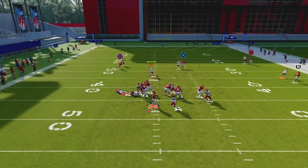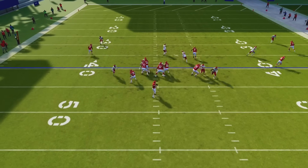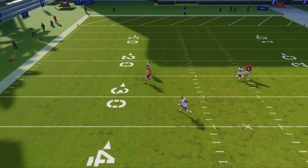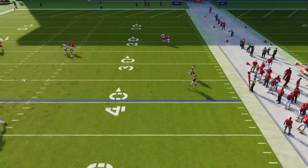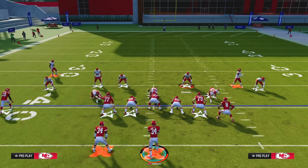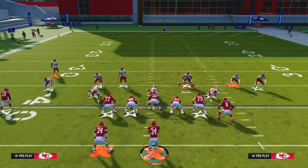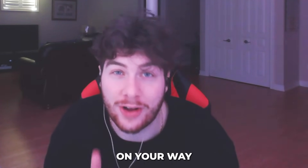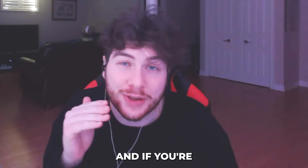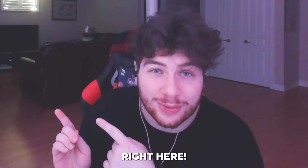If you call this play, even when they block their running back, you're able to get pressure and man coverage will often hold up. For example, if they're in U-Trips, the pressure hits them before receivers can even make a real cut, and if they aren't running a man-beating play, the streak and the flat will be covered. So your opponent not only has to be mindful of the blitz, but also has to call a man-beating play or they'll take a huge sack. With this defense you will be well on your way to winning way more Madden games, and if you're looking for top-notch offenses to pair with your defense, check out this video right here.